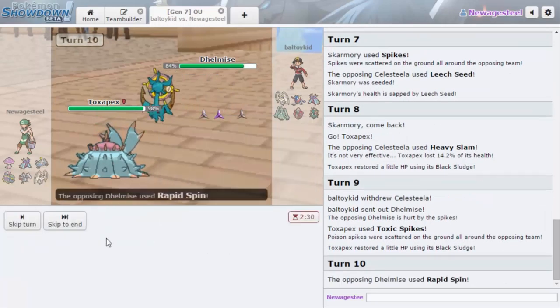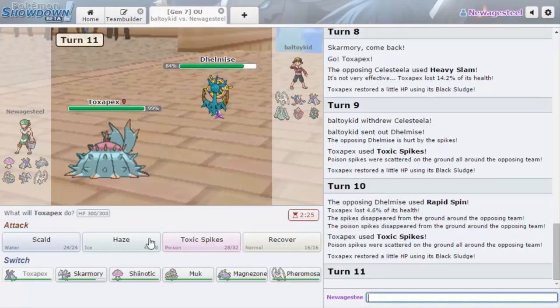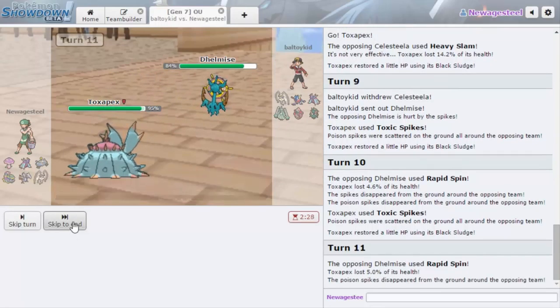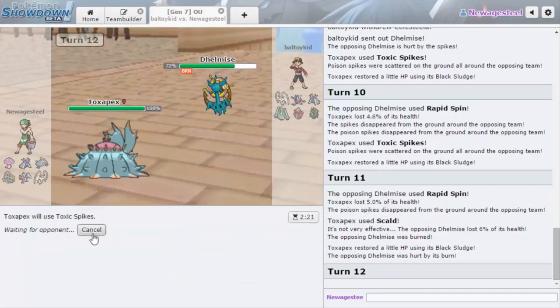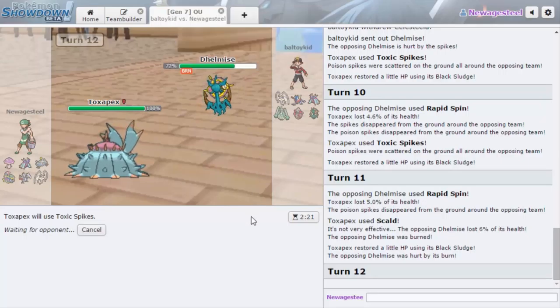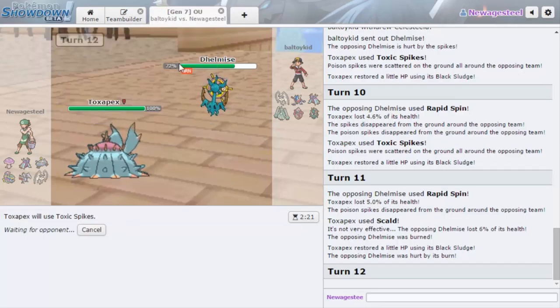Going for another Toxic Spike on Delphox — there you go, enjoy! I'm going to go for Scald. He's going to Rapid Spin again — can we burn this thing? There it is! Is he Leftovers? No, he has Assault Vest. We're going to go for another Toxic Spike. Now at this point if he wants to stay in and Rapid Spin he will die eventually — it'll take a while but it will happen. Toxapex playing no games. Toxapex is annoying, but we've got Muk.